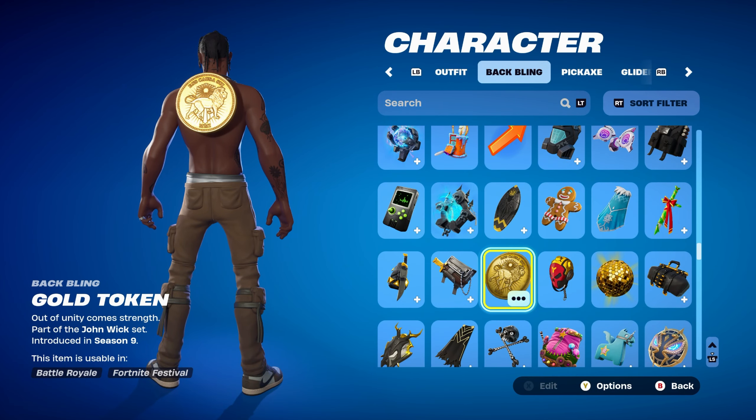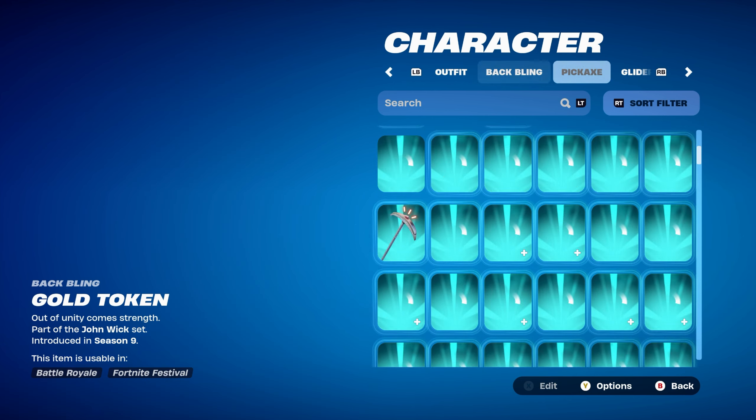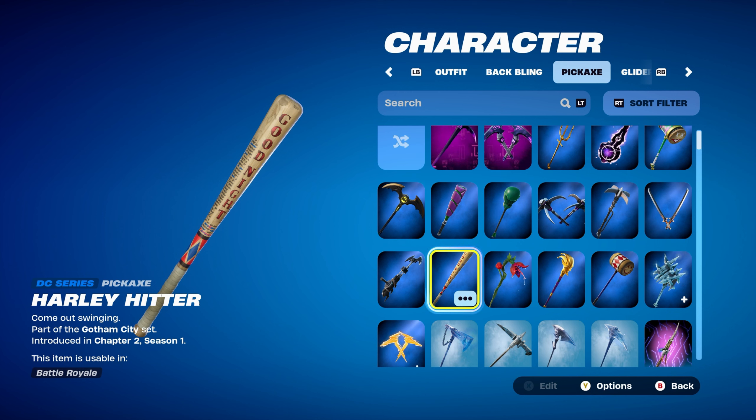The backbling is obviously the Gold Token, from the John Wick set, introduced in Chapter 1 Season 9. This is how the backbling looks with Travis Scott — works perfectly. The pickaxe I always like to use with Travis Scott and the Gold Token is Harley Hitter, from the Gotham City set, introduced in Chapter 2 Season 1. It's Harley Quinn's pickaxe — a very nice DC series pickaxe that works perfectly with this combo.